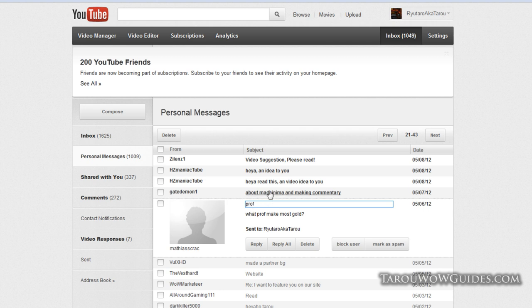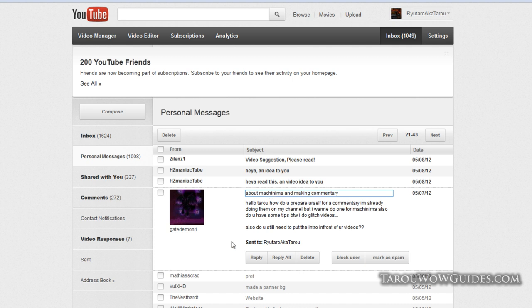Gate Demon asks how to prepare for commentary and whether to put an intro on videos for Machinima. Taro says you don't need to put an intro in front of your videos for Machinima. As for preparing for commentary — he doesn't do anything. He answers this question on the fly: just start up Fraps, record your voice, and that's it. Some people drink water or use honey, but he's not a singer and won't go that far.